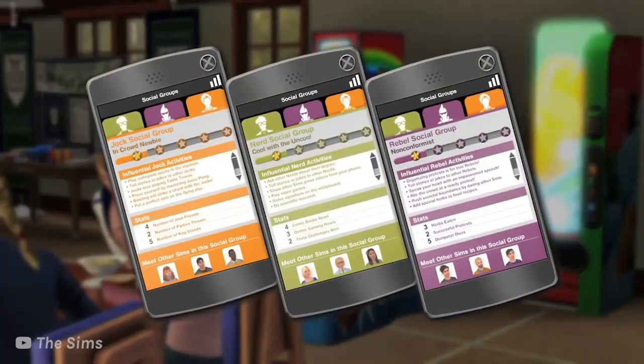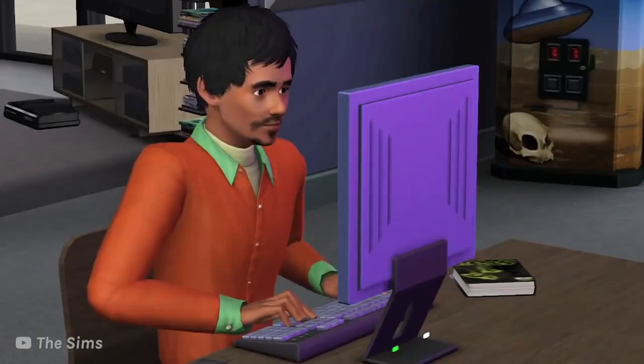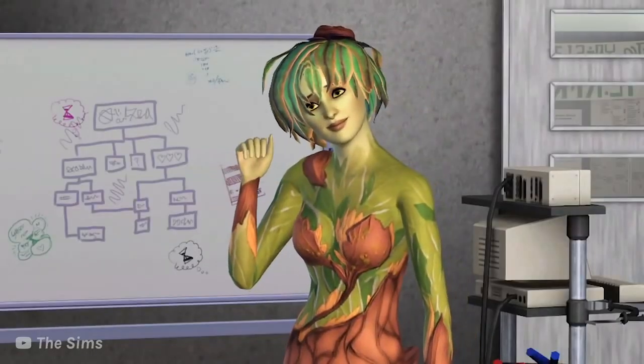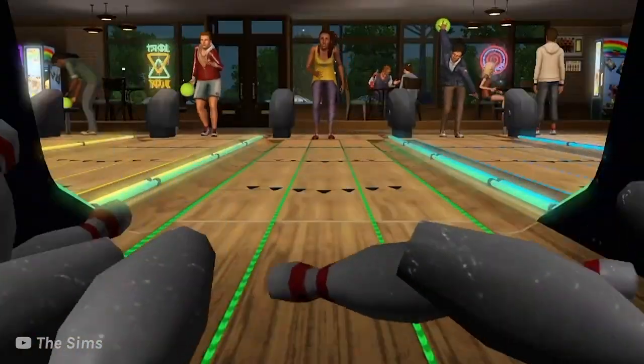With University Life, there are also new unlockable jobs for people who max out each of the social groups. Social groups are a big thing that came with university life — you can be a rebel, a jock, or a nerd. The unlockable careers are: sports agent when you max out the jock social group, game developer when you max out nerds, and art appraiser when you max out rebels. Plant Sims is the occult life state that comes with university life. Other little things include streaking, murphy beds, and all sorts of fun activities that are very college-esque.